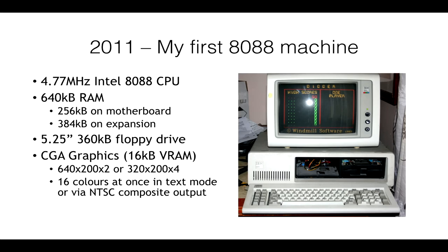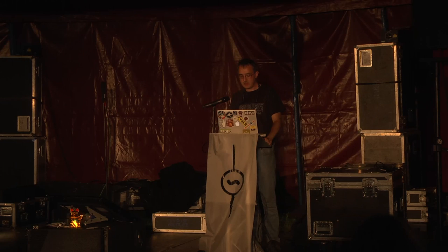I have one 5.25-inch 360K floppy drive for it, and some other floppy drives I keep meaning to fix. I also bought a CGA graphics card so I could play all the CGA games just the way they were meant to be. CGA graphics are a little less sophisticated: at 640x200 you can only have two colors on screen at once, or four colors at half the resolution. But if you plug the machine into an NTSC monitor or American TV set, you can actually get all 16 colors on screen at once at a resolution of about 160x200.